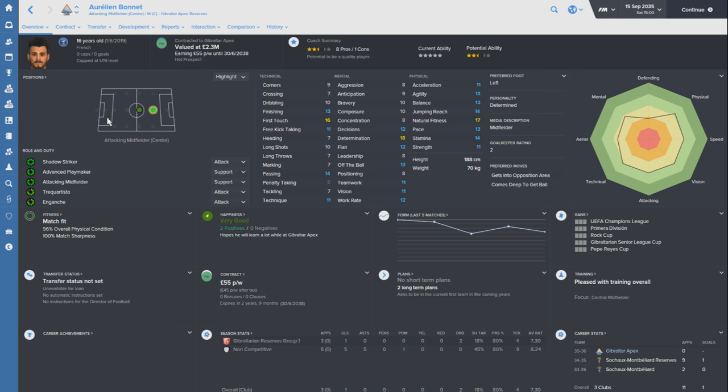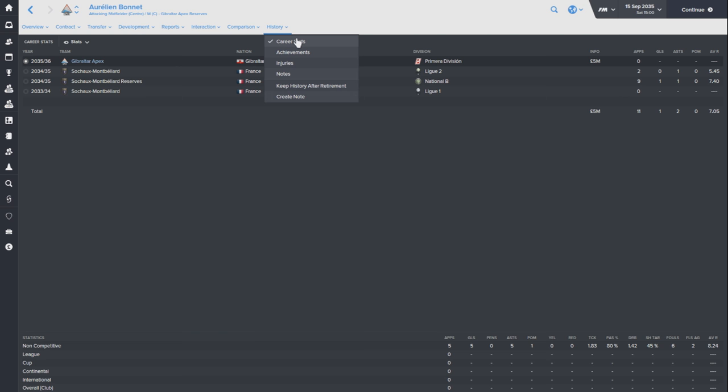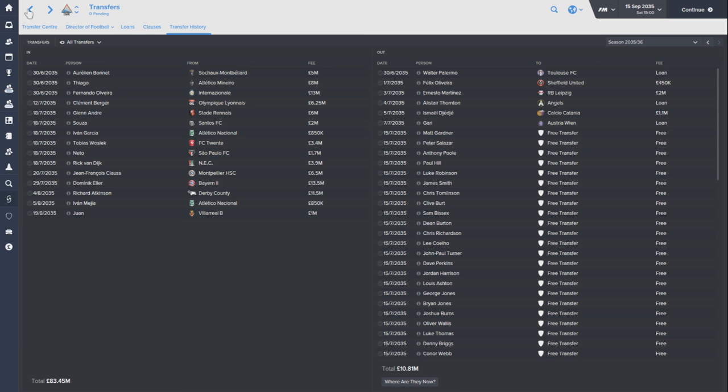The first player we have is Bonnet - a player whose transfer was already arranged. This guy's 16 years old, capped at under-19 level. Looks like a fantastic playmaker, could become a striker. A very exciting player. Technically gifted, good physicals, love that natural fitness and determination. We just need his technicals to develop a little bit. At 16 years old, a player we've had lined up for a while, it's really nice to now have him at the club.